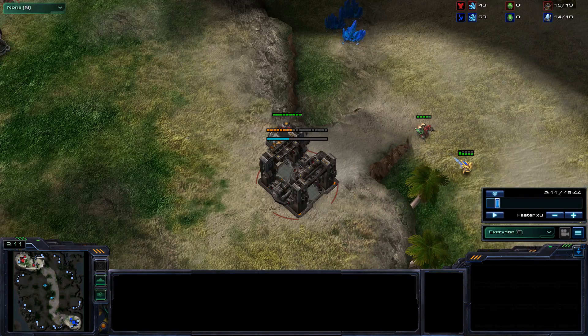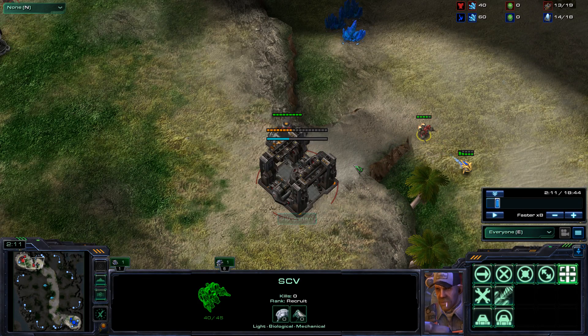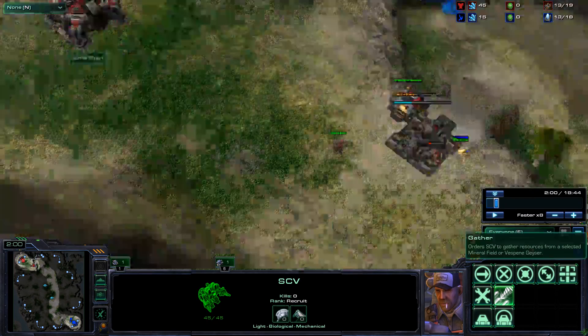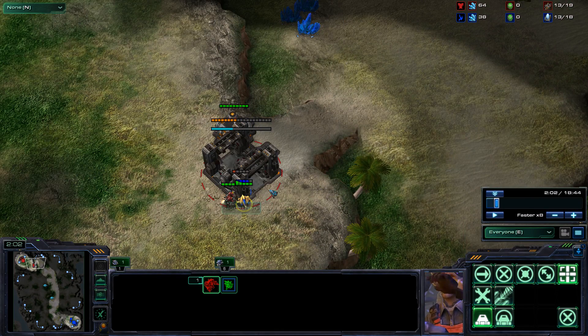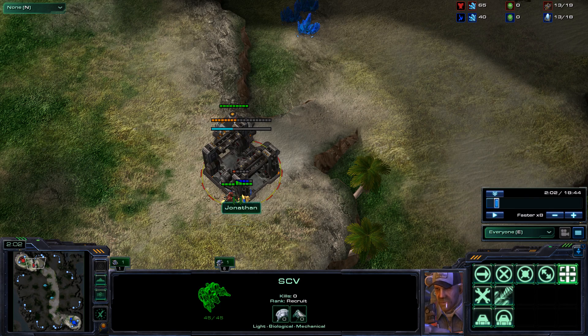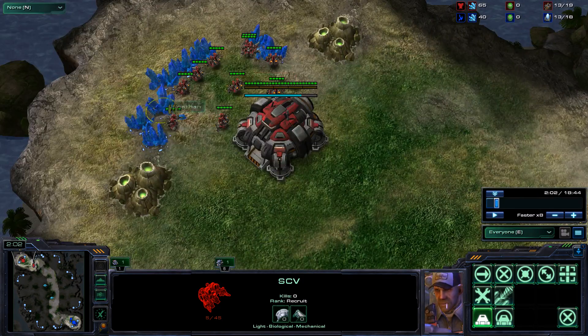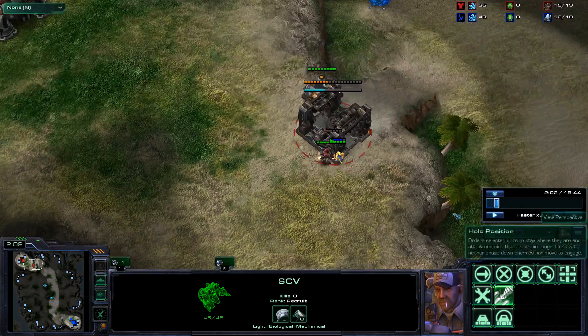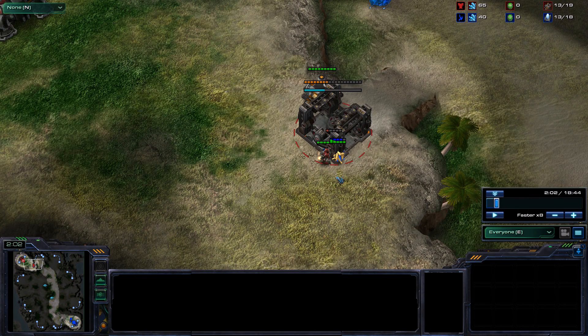Salient points about this game. First, before somebody is worker harassing you, hotkey two workers to two separate hotkeys and stare at your front. When the worker comes to harass you, grab one of your hotkeyed workers and attack to defend. Because otherwise you have to go over there, grab a worker, go over and attack — and in that time, that worker died. If you have him hotkeyed, you won't lose that worker.